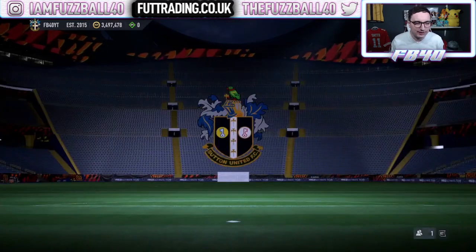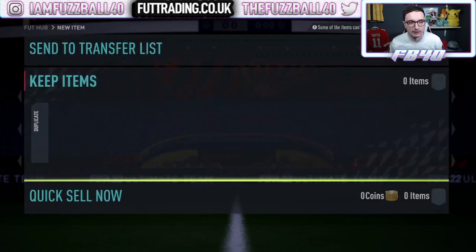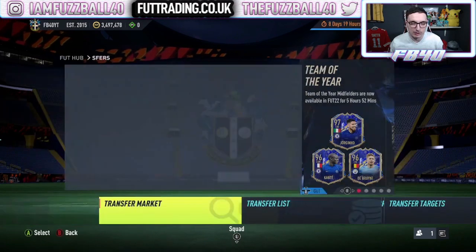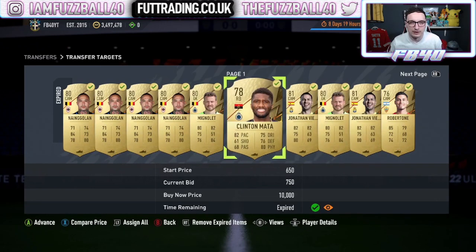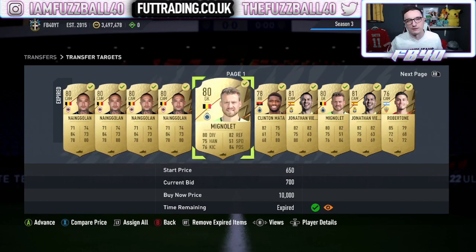So first things first — the easiest thing you can do, but arguably the most long-winded, is you can bid on cards. I started the stream by doing this and it didn't take me very long. The average price I've checked for most of these cards is around 850–900 coins. What you do is buy loads of them, mass list them for 950–1000 coins and they'll sell. You'll make a profit of about 250 coins each, keep one in three and keep doing that — you'll build up these packs.